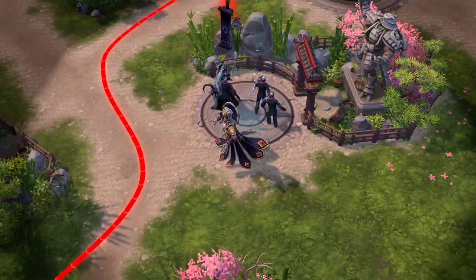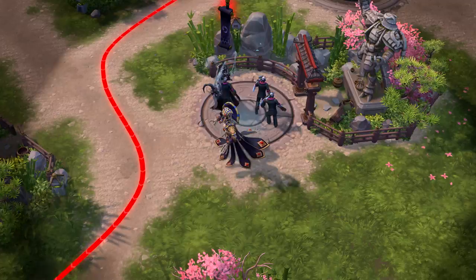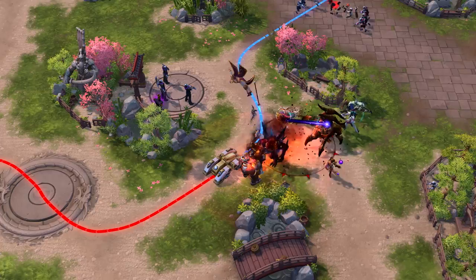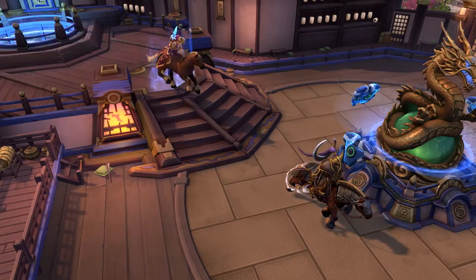Due to the predictability of the objective pathing, Hanamura is a map where set-up heroes like Decker Kane have an opportunity to truly shine. The payloads progress slowly, so even if you happen to suffer an engagement loss to control them, don't give up. Rez, regroup, and get back in the fight to try again before your enemy can complete their escort.